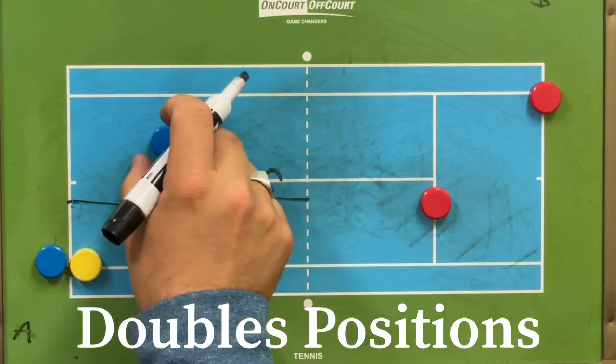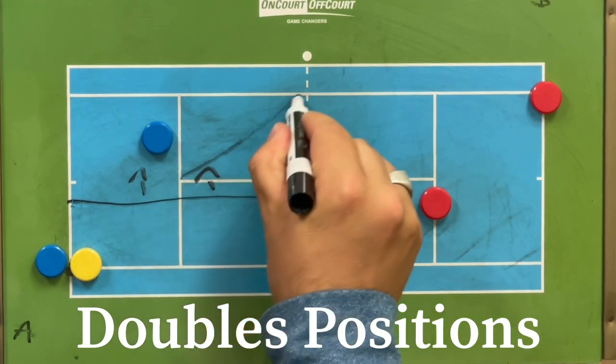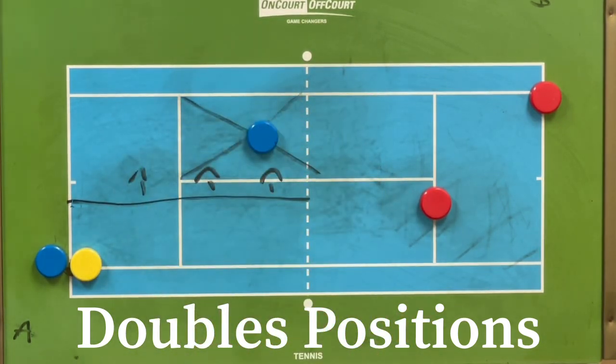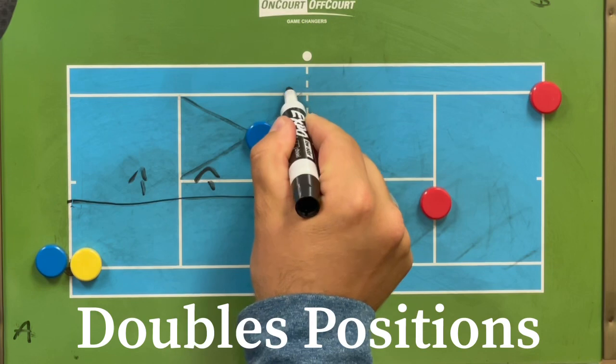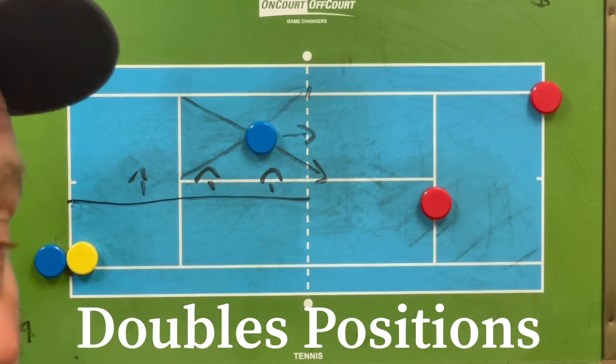My friend Ryan from Two Minute Tennis likes to draw an X here — that's where the server's partner stands, right in the middle. What I like to add on top of that is draw some arrows showing the server's partner direction of movement, which all depends on where the server is going to serve to — which I'll talk about in a second.